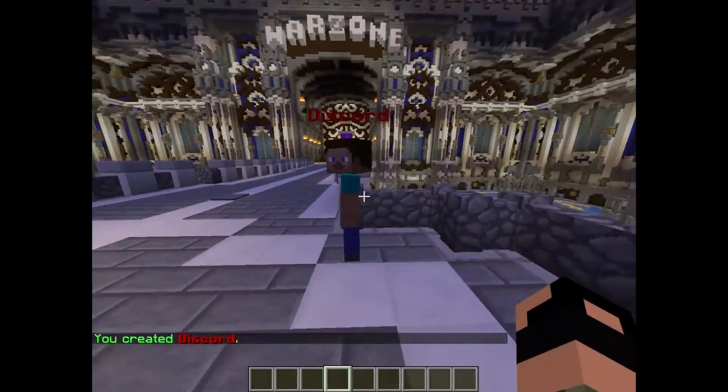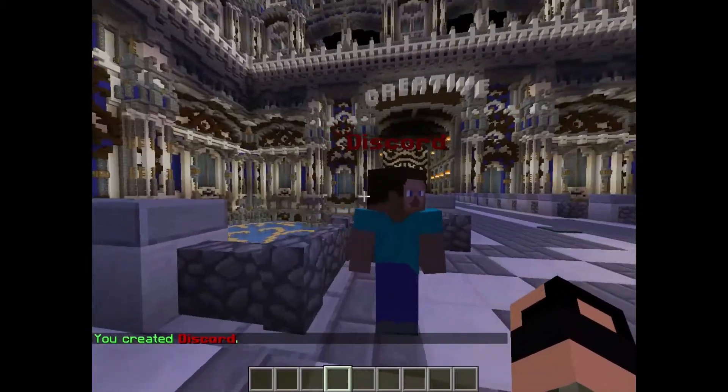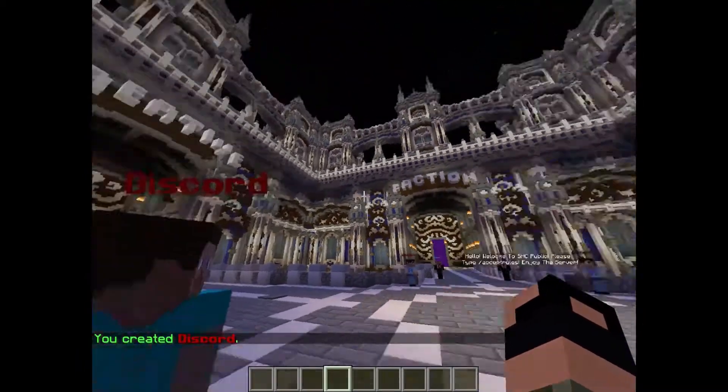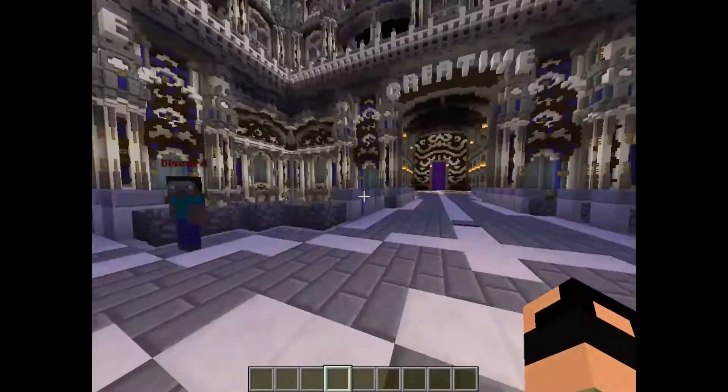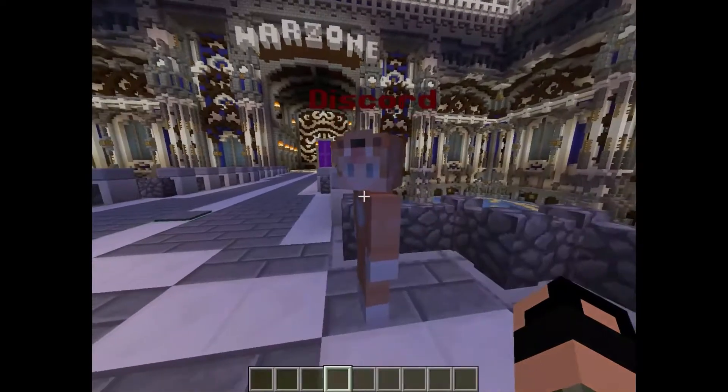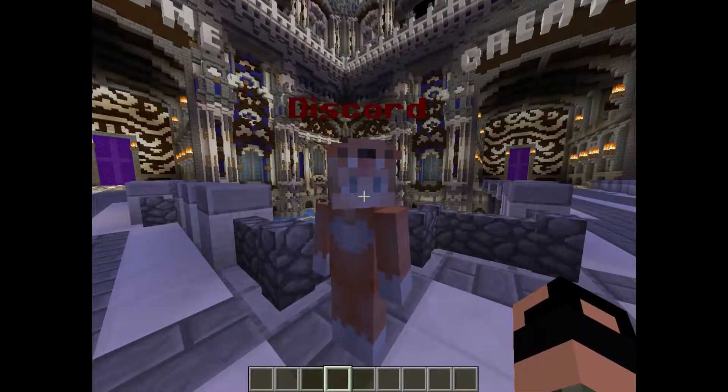As you can see it has a Steve skin. That's because the name I used isn't a real Minecraft account, so it defaults to that. That skin is the Alex skin. To set a skin, go up to the NPC and type `/npc select`.